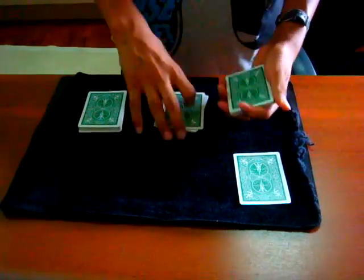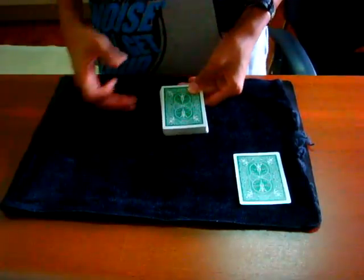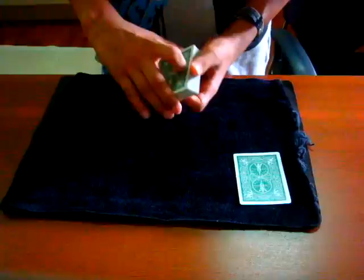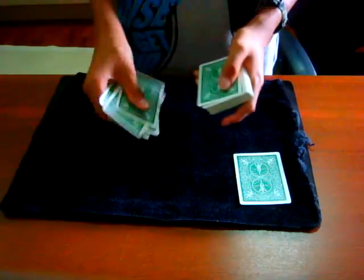Just put all the packs together. Now, I'm going to have you tell me a number between ten and twenty. Say you say seventeen — that's a good choice. One, two, three, four, five, six, seven, eight, nine, ten, eleven, twelve, thirteen, fourteen, fifteen, sixteen, seventeen.